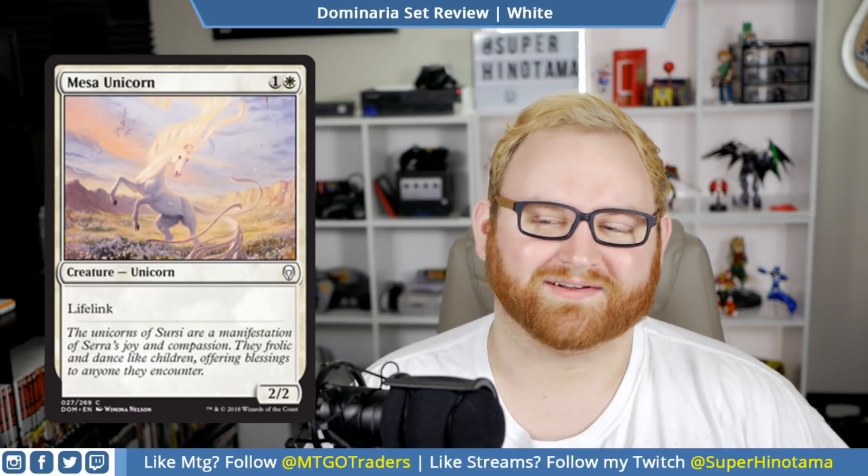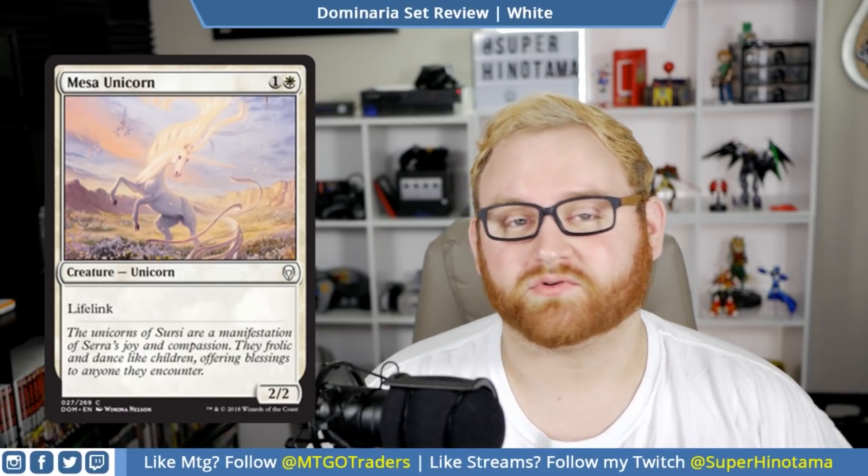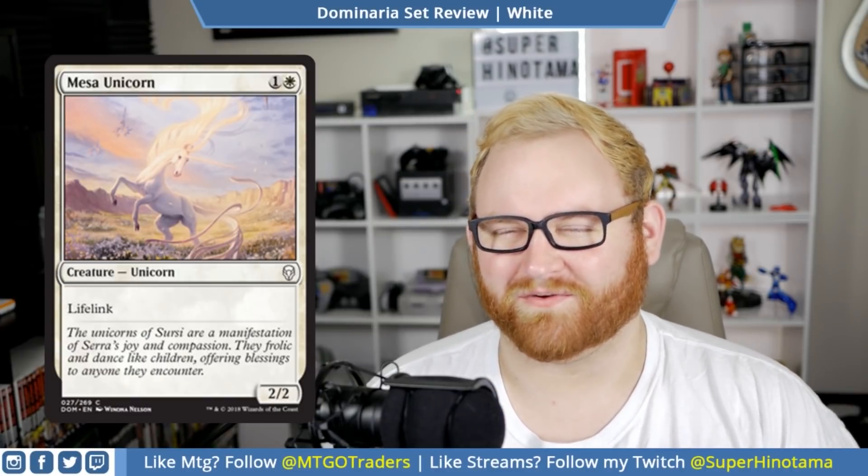Moving on, we have Mesa Unicorn. This is such a weird random card — a two mana 2/2 with lifelink. It's pretty nice. It's a unicorn, but I wish it was a horse — it feels like a missed opportunity that it's not a horse, because we have Crested Sunmare in the format right now. This is fine, but I'm just kind of confused why this is in the set.